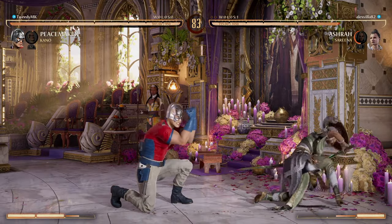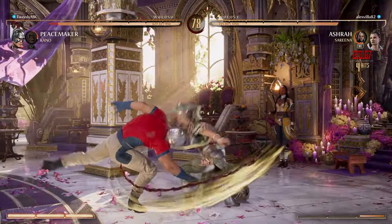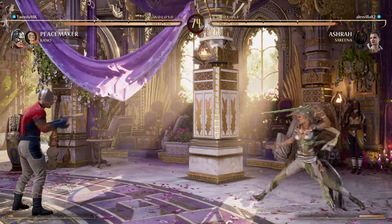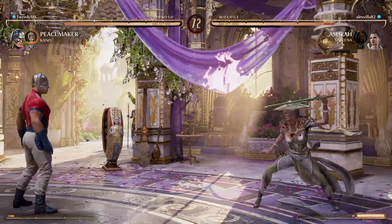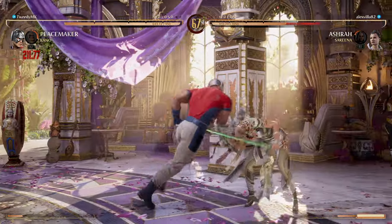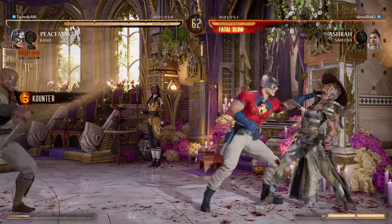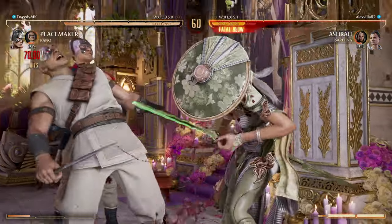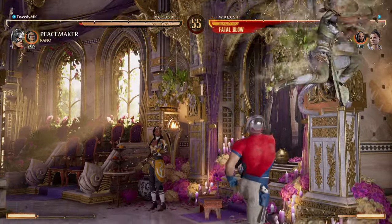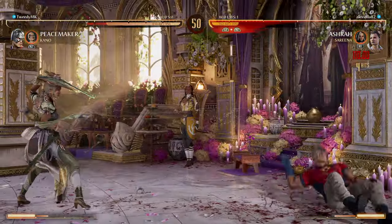As you can see, I'm starting to play like a dumbass already. Playing like a dumbass with Peacemaker is just where it's at. I'm in trouble. His gun forward jiggle's pretty good. Now Ashrah can duck and punish me with her 4-2 — her really long advancing high normal. So I gotta be careful of that.